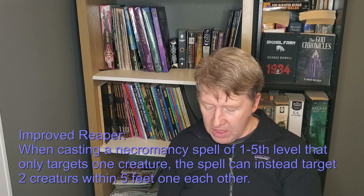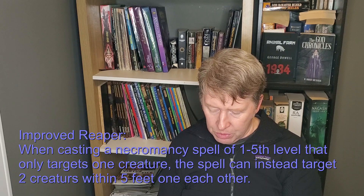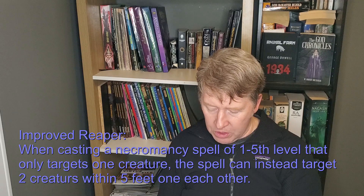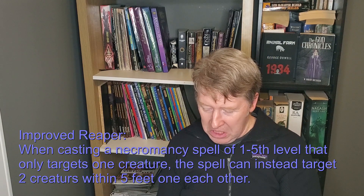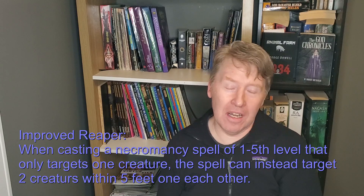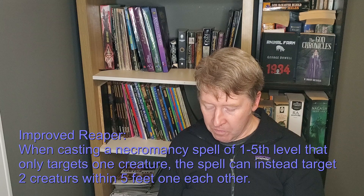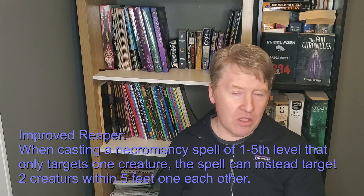At level 17, Improved Reaper. When the Cleric casts a necromancy spell of first through fifth level that targets only one creature, the spell can instead target two creatures within range and within five feet of each other. If the spell consumes material components, the Cleric must provide them for each target. So you could Blight two targets at once for example — if you're going to Blight one guy, getting two for one is probably a better deal. It comes online very late, but it's not a bad ability. It is limited to first through fifth level spells.